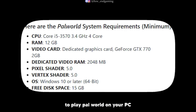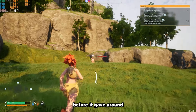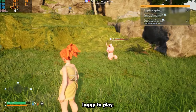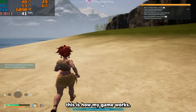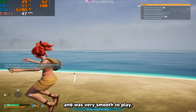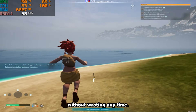These are the minimum system requirements to play Palworld on your PC, and this is how the game was working on my PC before — around 13 frames per second and very laggy to play. But after doing all the tweaks and settings shown in this video, it gave around 60 frames per second and was very smooth to play. Hi, this is Low End Gaming and let's get started without wasting any time.